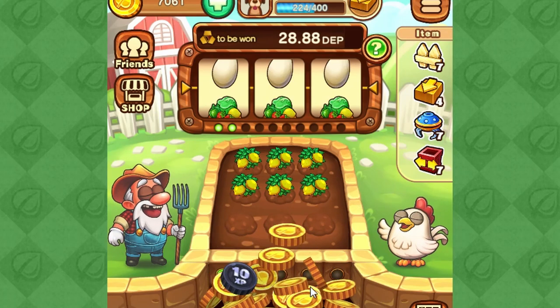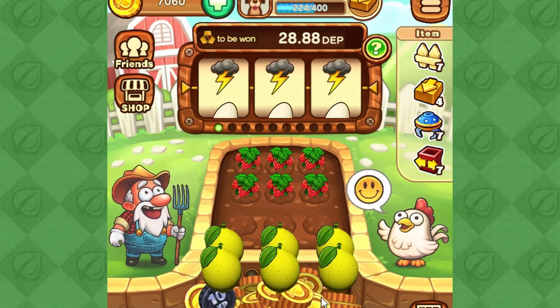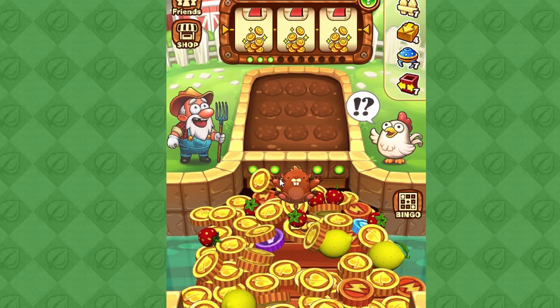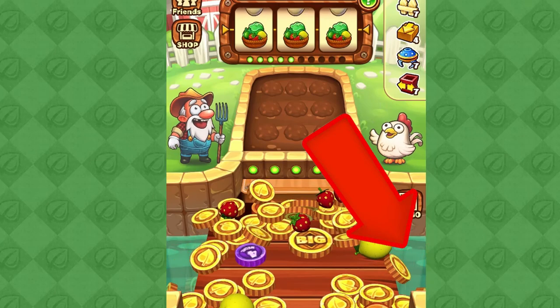If you get crops, crops will appear on the field and you can harvest them. The mole is mostly irritating — if you get a mole, it will jump in the middle and push everything away. Everything that falls into the water will be a waste.